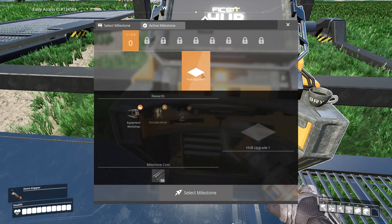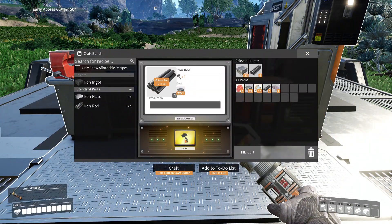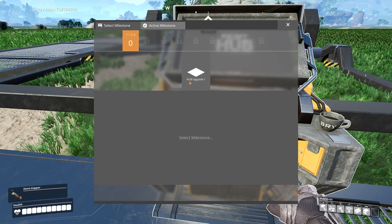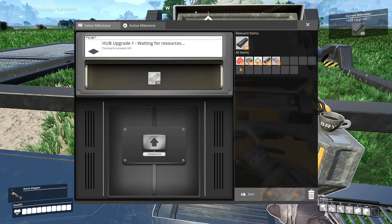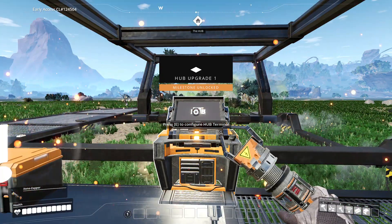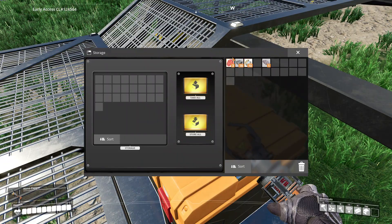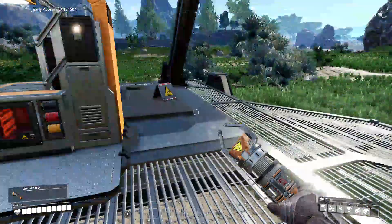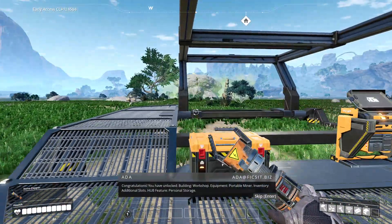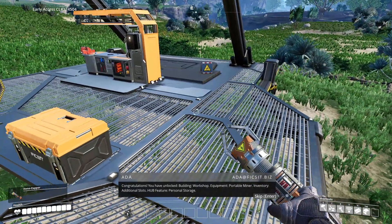We need upgrade one - ten iron rods. Let's get ten. All right, cool - we got ten iron rods! Select this milestone and upgrade HUB. Oh wow, it's got a storage box - we can store stuff now! Congratulations, you have unlocked: equipment workshop, portable miner, additional inventory slots, HUB personal storage.